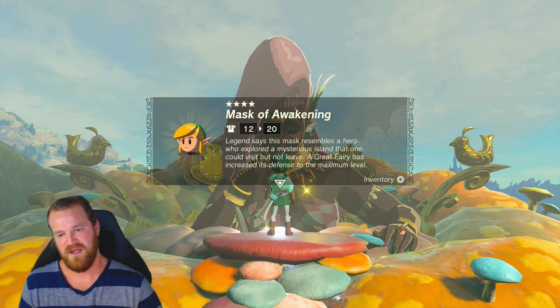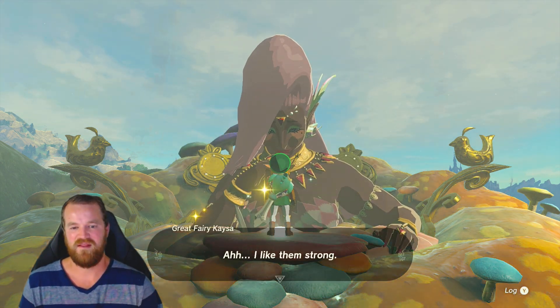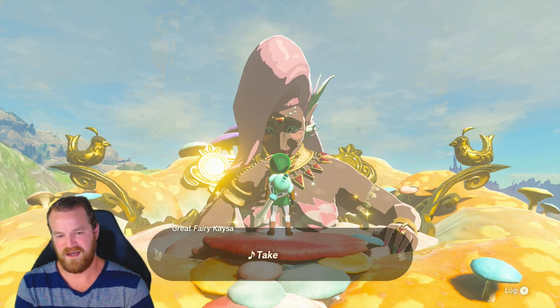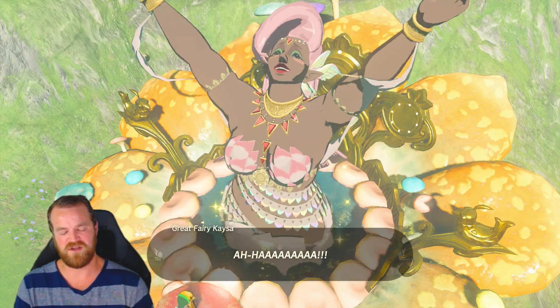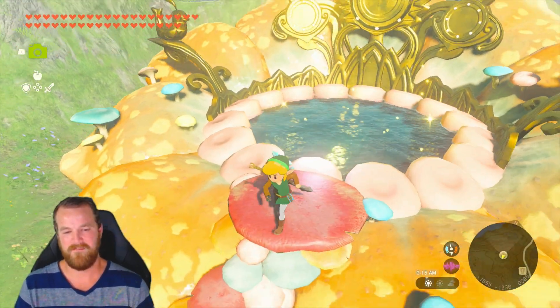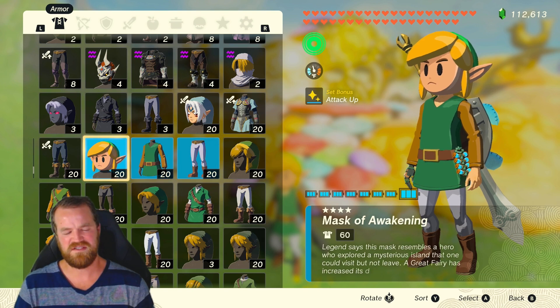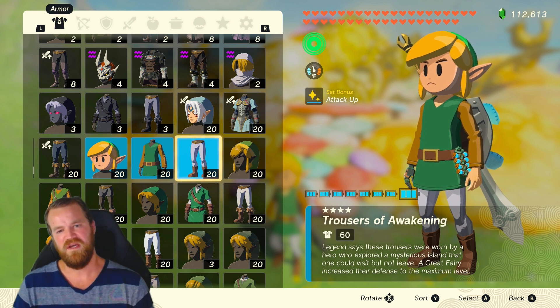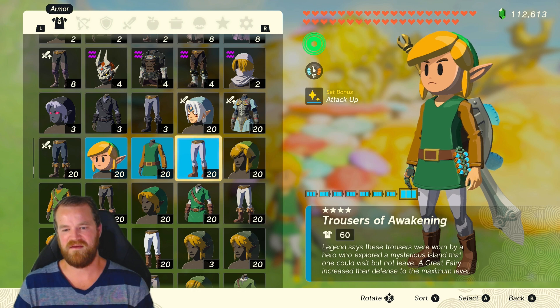Awesome — fully upgraded. Let's upgrade the other two and then look at the fully upgraded set. We finally upgraded all of the pieces to star four. This is a total of 60 defense, which is really cool, and we have a set bonus that started at star two. If you equip the whole set, you get the set bonus: attack up.